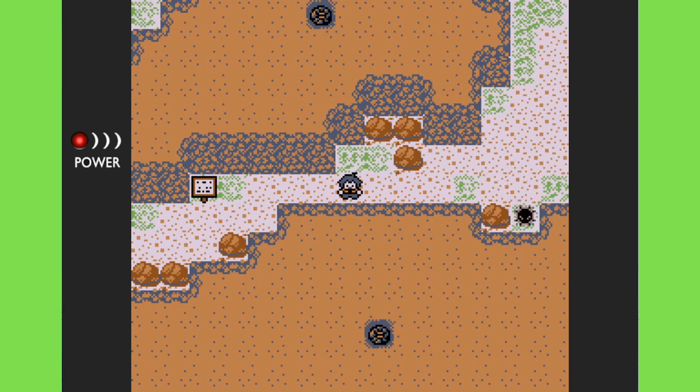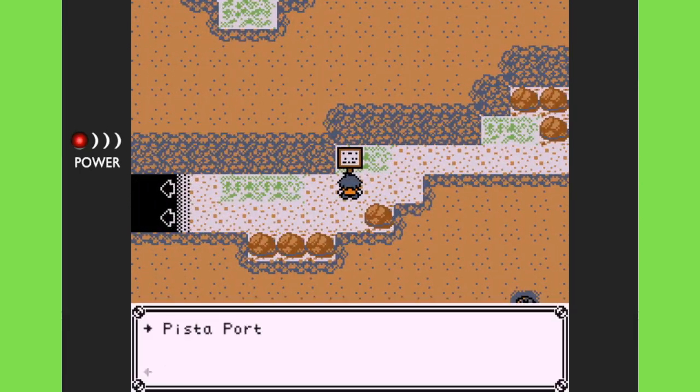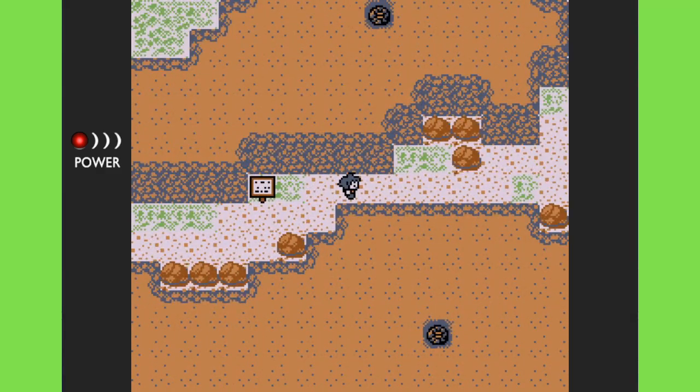Hello everybody and welcome. Thank you for joining me for another episode of Disc Creatures, a fun monster training game inspired by the Game Boy color. In the last episode we were making our way through this tunnel to get to Pista Port, which is where our next adventure takes place — episode 3 of the game, figuring out what's going on over in Pista Port.